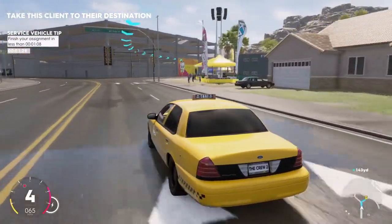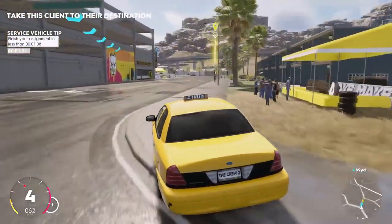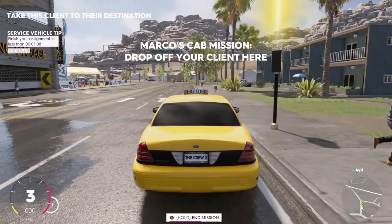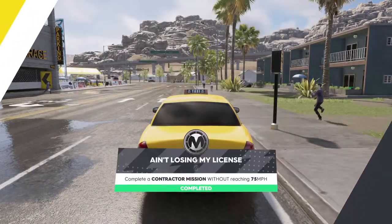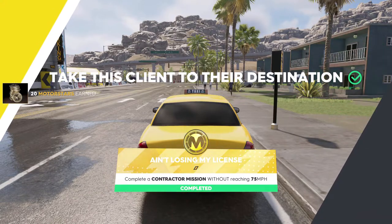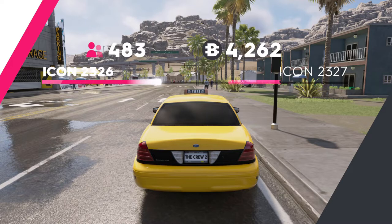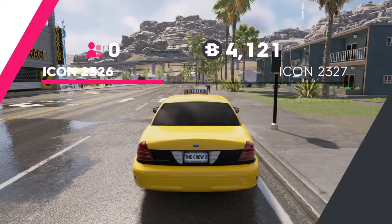I wanted to show this mission because I know many people might be wondering what the best way to do this is and how to get it done quickest. Coming up right to the endpoint now — hold to end mission — and there you go everybody, 'Ain't Losing My License' is now completed! Just make sure you keep the car under 75 miles an hour, do not go over that whatever you do, and I did run this in the taxi. Thank you all so much for watching.